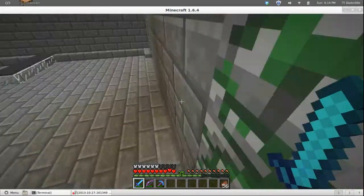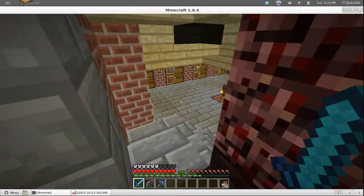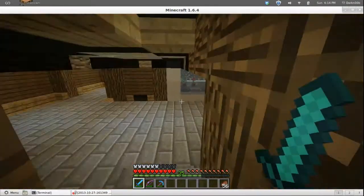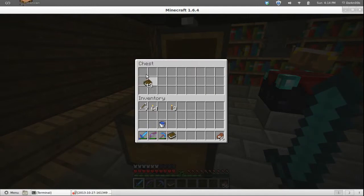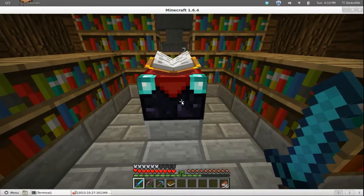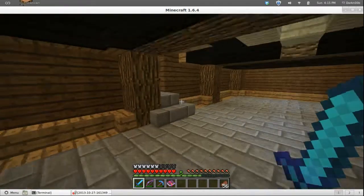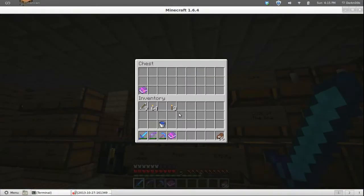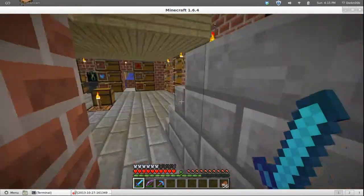Then I'll go show you what I've been working on. I haven't been building anything other than a much bigger reed farm down there — a sugarcane farm — you'll see that. Let's enchant this book and see what we get. Bam — Unbreaking 3, not bad. I've got a few tools on me; I've been doing a little caving, actually wanting to get coal. Let's put this Unbreaking 3 book right here.